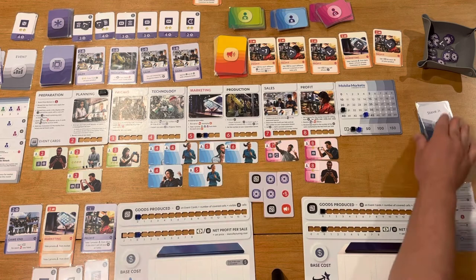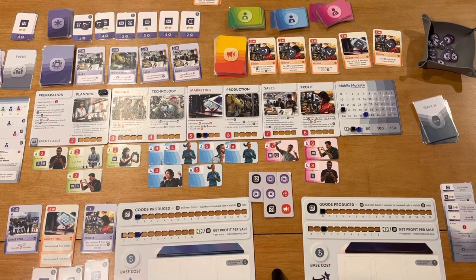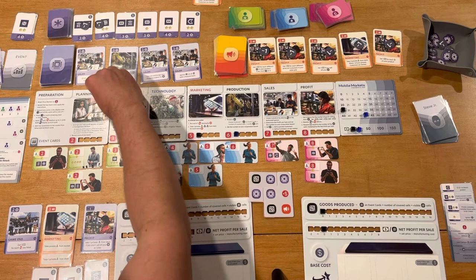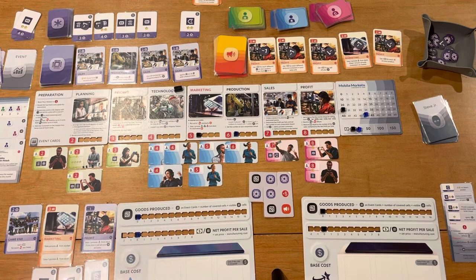We flip Steve's card to see what he does this round. He gains another star and gets the ability to ignore $1 on feature costs — so from now on his feature manufacturing costs are one less. His card sets his price at five, while I went with price six, so he'll go first. You can actually bank technology points from round to round if you don't spend them all, which can be helpful.